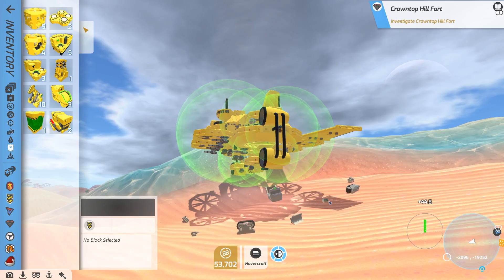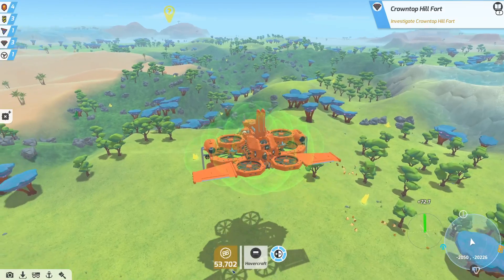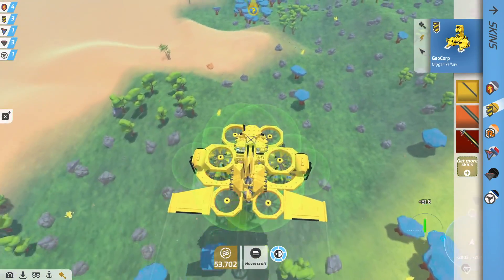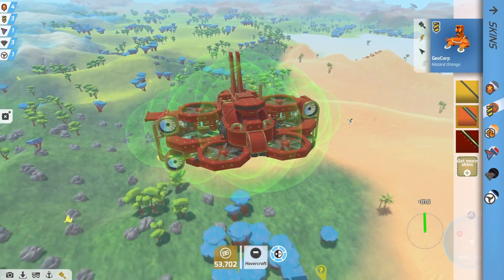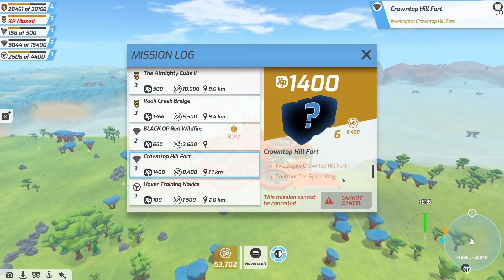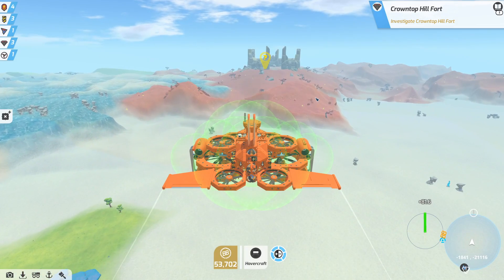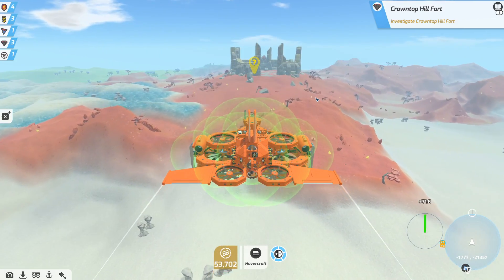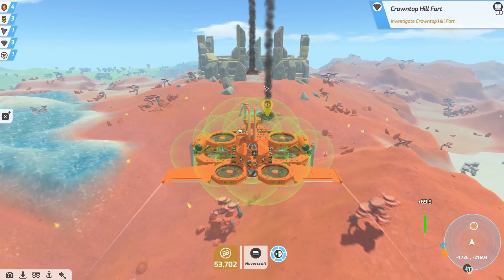Still no awesome hat from this one. For anyone who's managed to get this far into the video - what colour should the base be? Orange, yellow, or steampunky red? I'm leaning towards orange but I really can't decide. Crown Top Hillfort - investigate the Crown Top Hillfort, confront the Spider King. I've built a base here long ago, before base building items were a thing. Terratech is making me feel old - Terratech should not make you feel old.